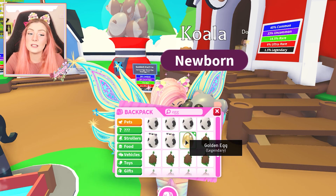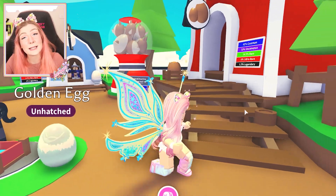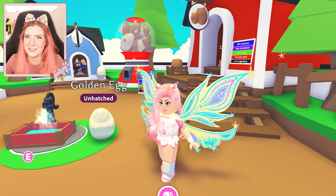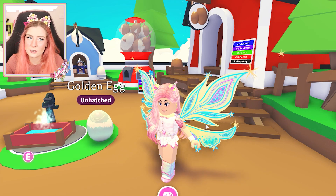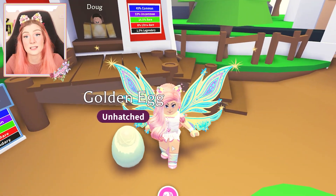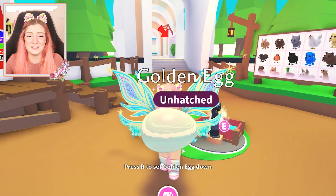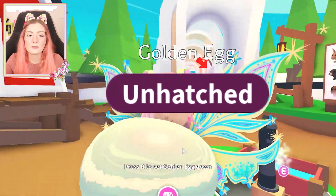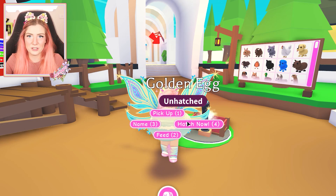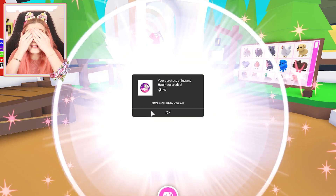The golden egg has a 100% legendary chance, so most likely we should get a legendary — if not, I'm being scammed. Imagine opening a golden egg and getting a Robin. That could actually happen to me. Okay here it is — the golden egg. You're so pretty, you're like reflective and I can see myself in you. Do we do it? I have to close my eyes for this one.